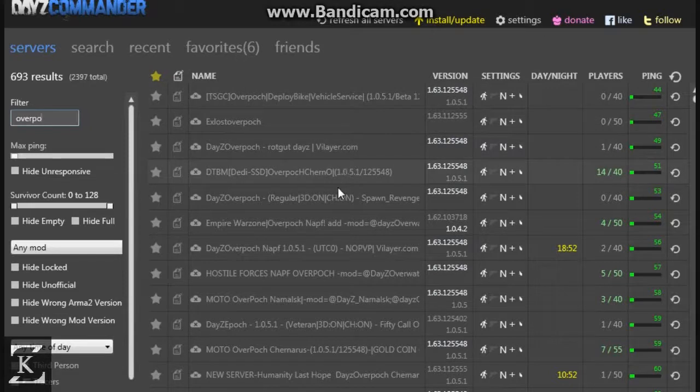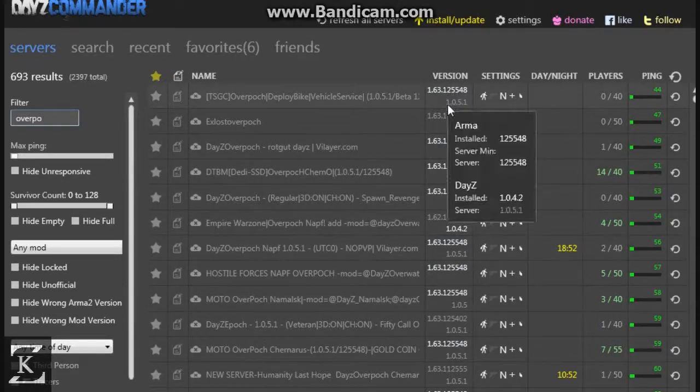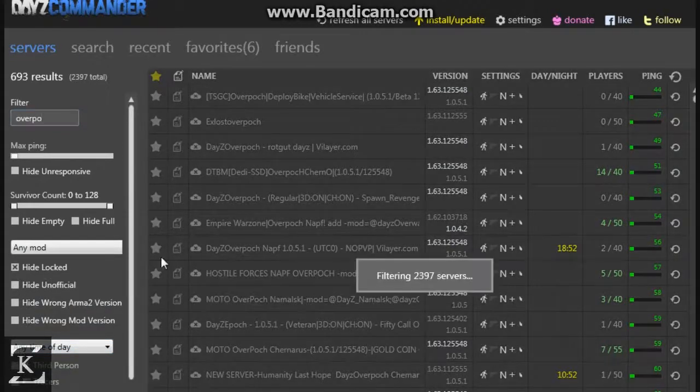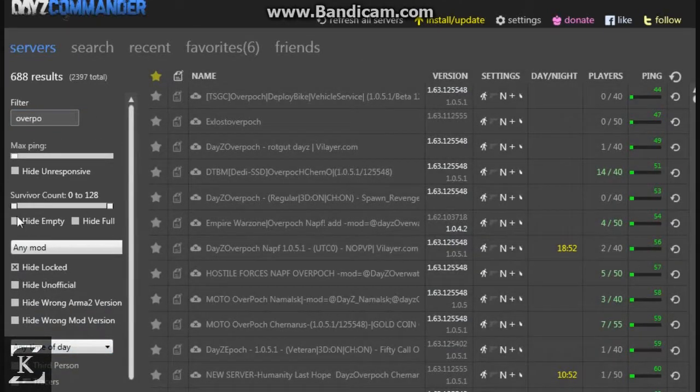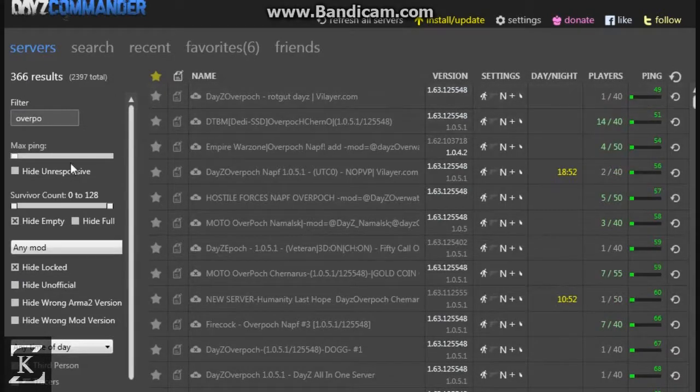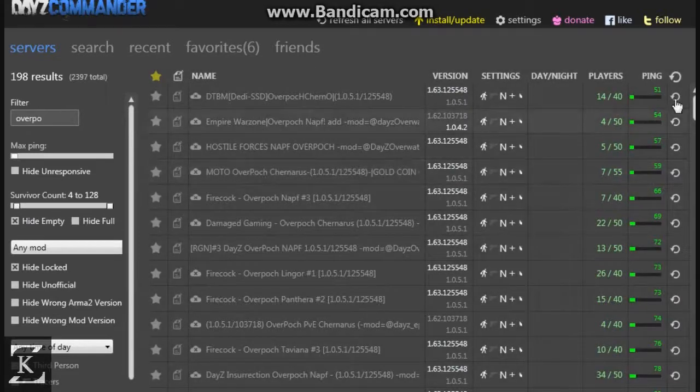All these servers should come up. What you really need to pay attention to is these numbers right here. First off, hide all the locked ones and hide all the empty ones.